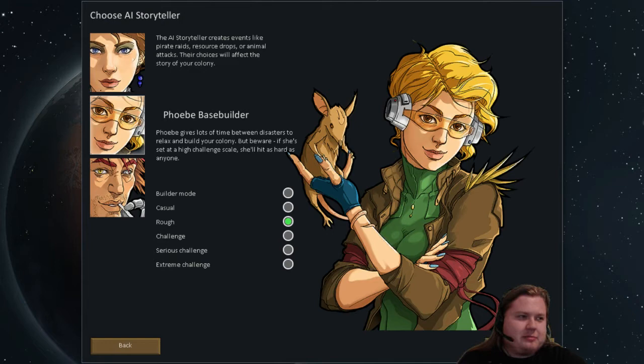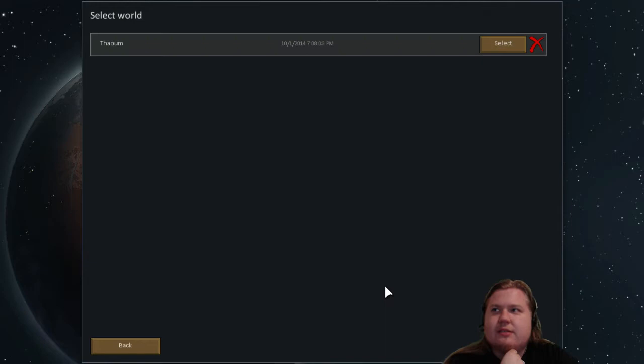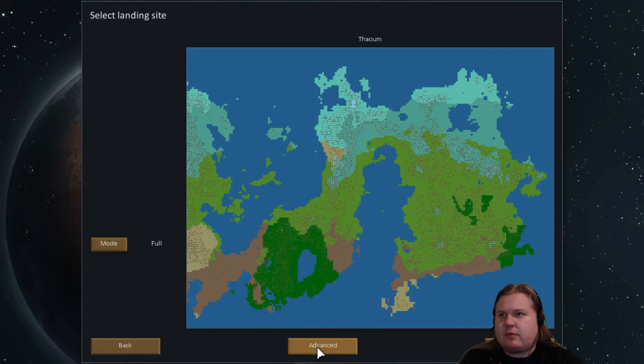Alpha 6 was kind of unforgiving. I saw some people like Stalker Coffee streaming that and it definitely had some really nice enemies and stuff. So let's go next, and I'm gonna select the Thaum world.